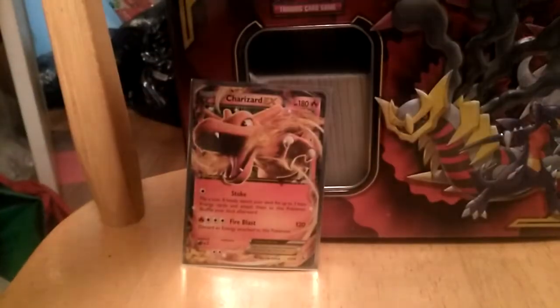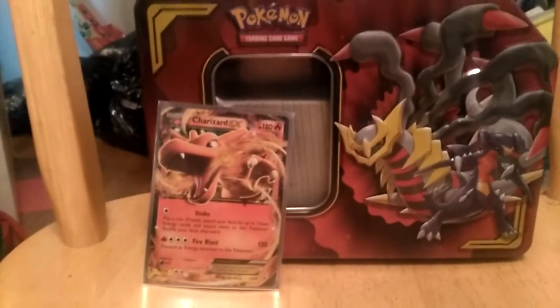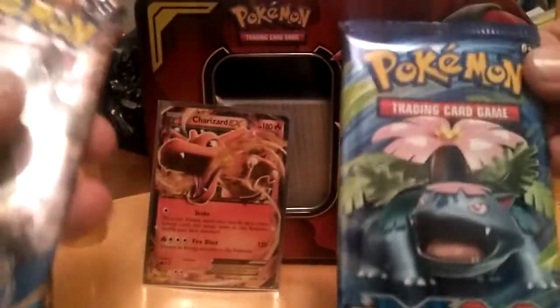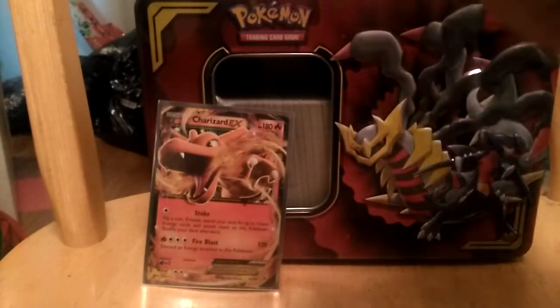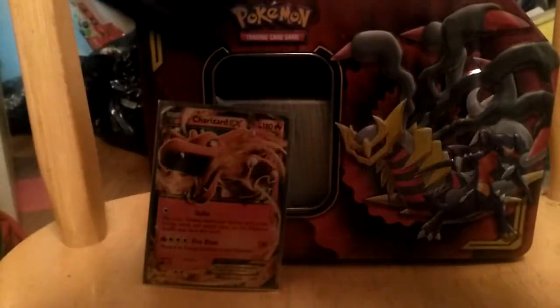Check out this jumbo Charizard card — wow, that's pretty awesome. You can go back here, Charizard. Alright guys, so let's see what we got. We got Evolutions, Primal Clash, Sun Moon Base Set, and Fates Collide. I'll do Sun Moon Base Set last. We'll go into Evolutions first. Hopefully we can get that Charizard — that'd be pretty awesome.